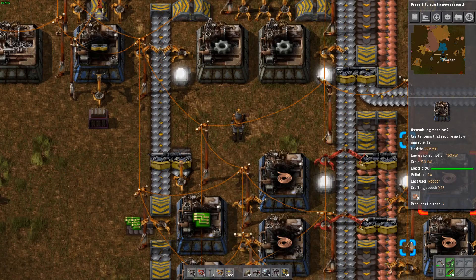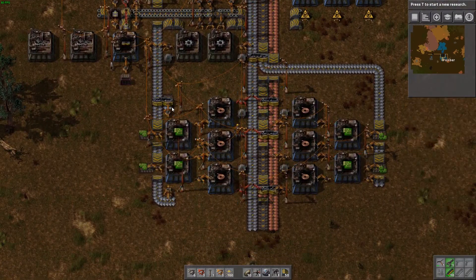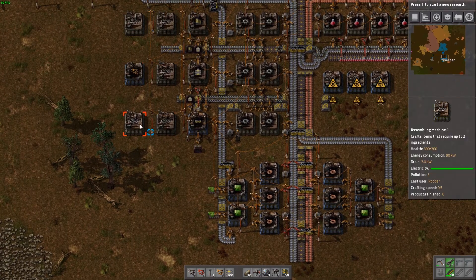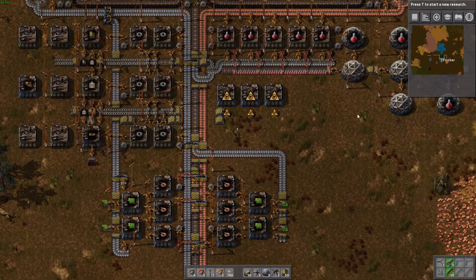Hi guys, my name is Poober. Thank you for joining me for episode 6 of Factorio 0.15. In this episode we are picking up exactly where we left off last time. We're going to be using this factory we built in last episode for our green circuit production to supply more belt production, more inserter production, and then also supply some more science production.